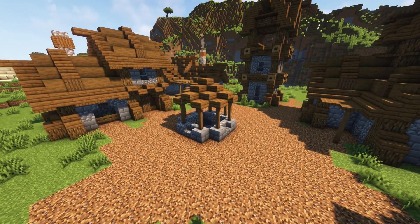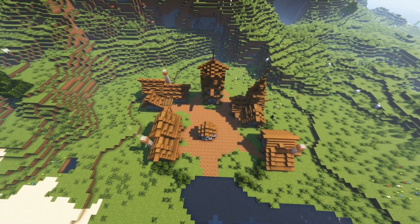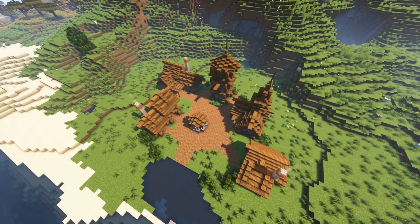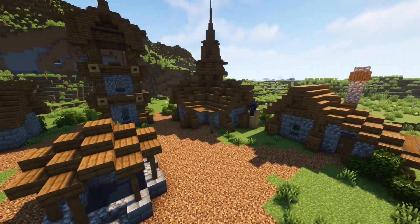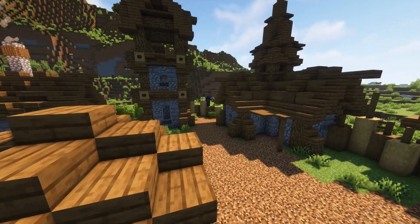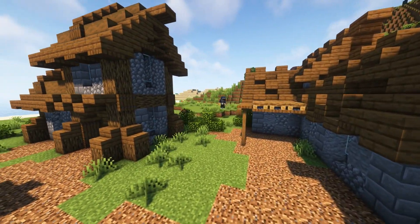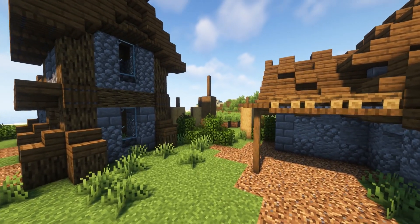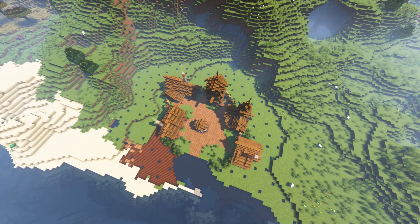A village town or empire needs some walls. First, I put some bushes for decoration to make the place look a little bit overgrown. After that, we build the wall using oak wood and spruce wood, and add a few bushes along the wall.